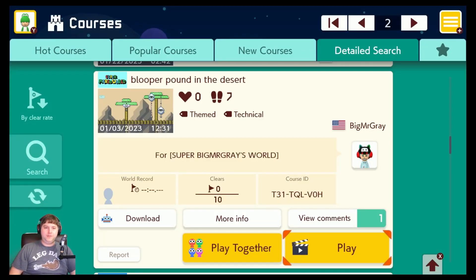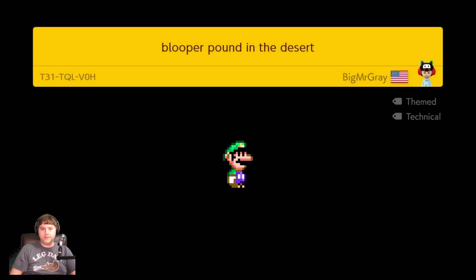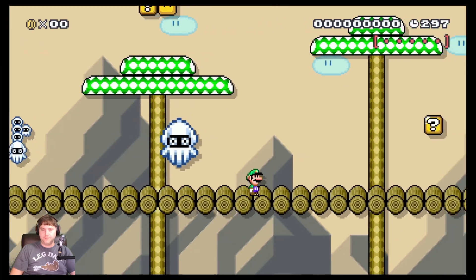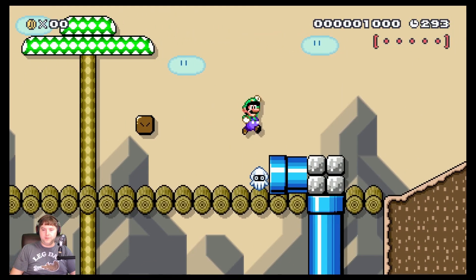This will be our final level for today. We have Blooper Pound in the Desert from America — Big Mr. Gray, for Super Big Mr. Gray's World. Let's pound some bloopers. This is from January. Come on, Green Mario — we can do this. See if we can get this in one shot. That's a good power up.